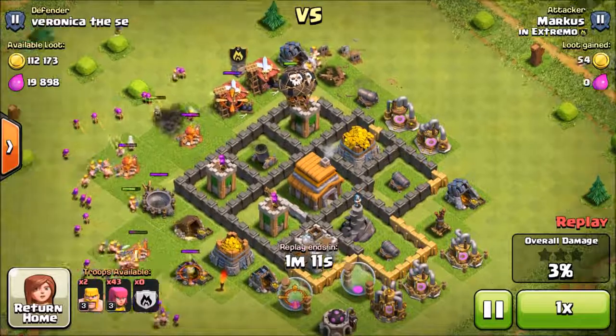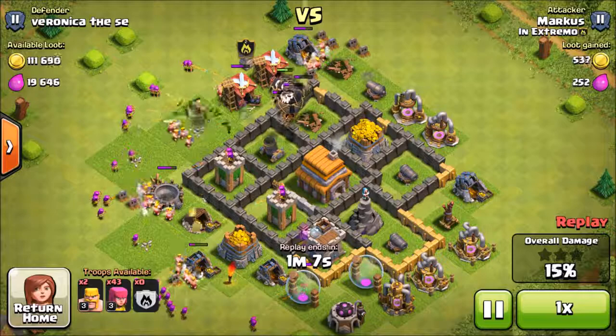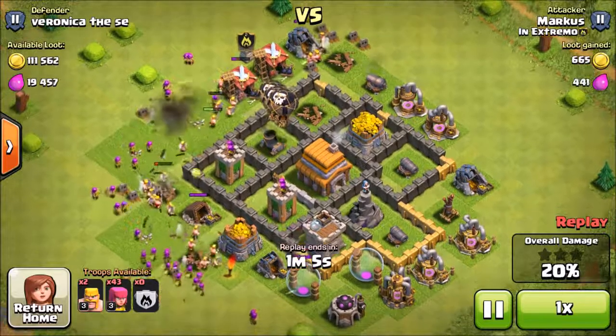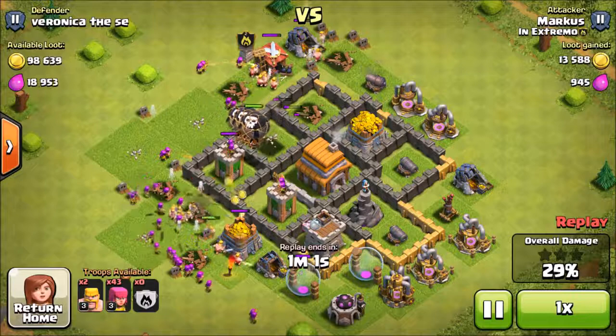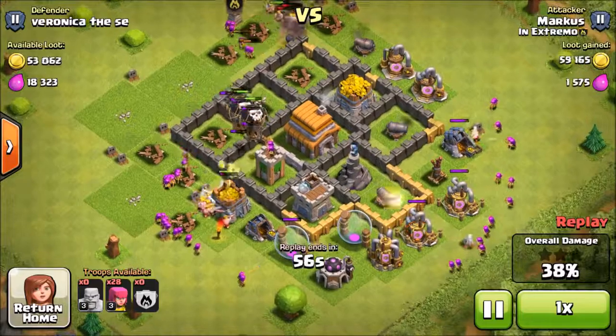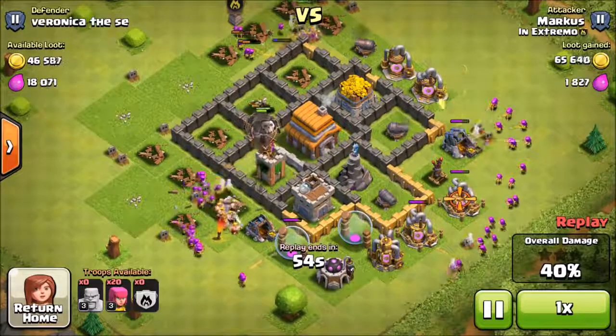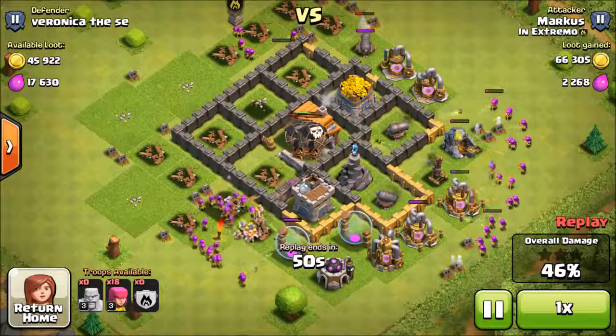In this first attack I did have a couple of balloons which helped out a lot. I would definitely recommend joining a clan that has better troops than you, just because you can take advantage of those troops — the best thing to do is have air troops in there. But you can definitely do it without those kind of troops, and I'll show you other raids where I don't have any special troops in my clan castle.